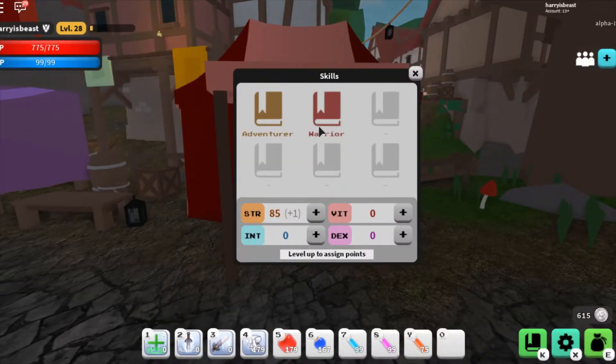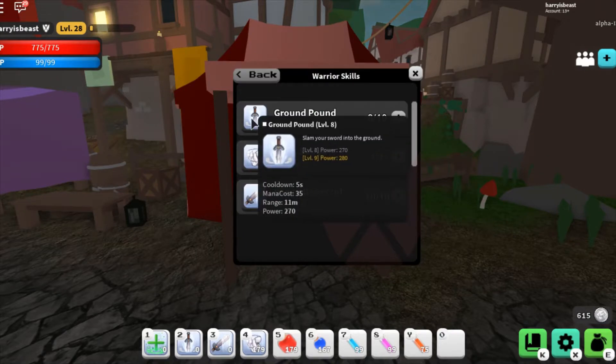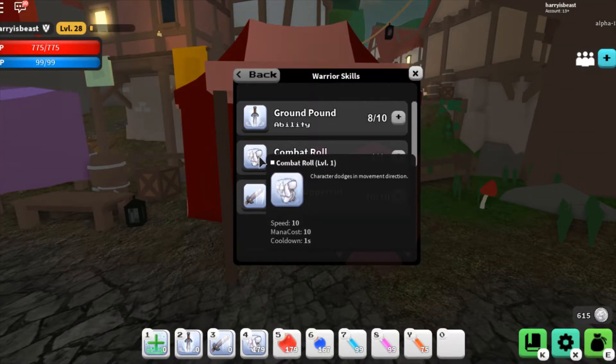First up, extra ability info has been added so players can better understand the stats behind each move. You can see this easily by hovering over an ability in your book.